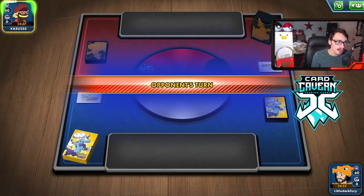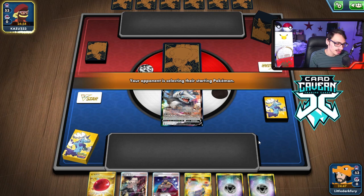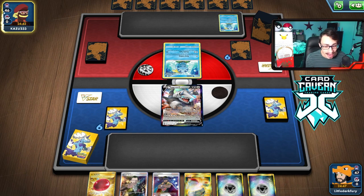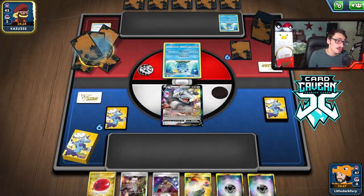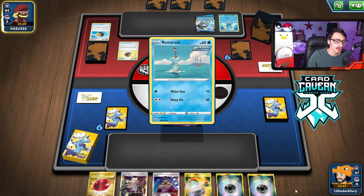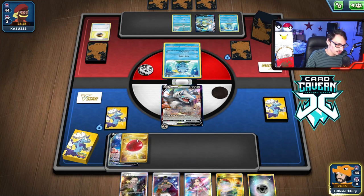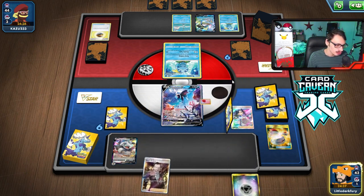Game three — we get an Aggron start and can go for a turn-two Aggron with Double Turbo Energy. But they open Whimsicott. I Quick Ball away something and grab Arceus since I have the VSTAR in hand. We're up against Shadow Rider Whimsicott — interesting matchup. Aggron can one-shot Shadow Rider, and Aggron can one-shot Whimsicott too so it's not too bad. Good thing they didn't Shadow Miss me since I wouldn't have been able to do anything.